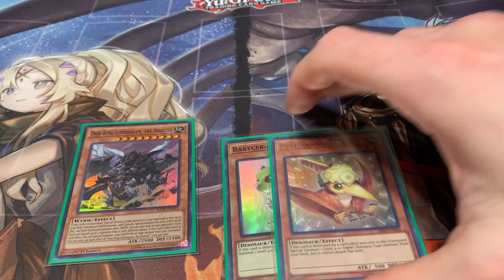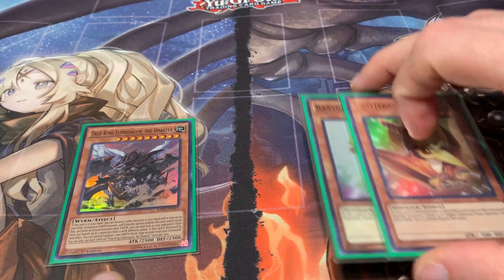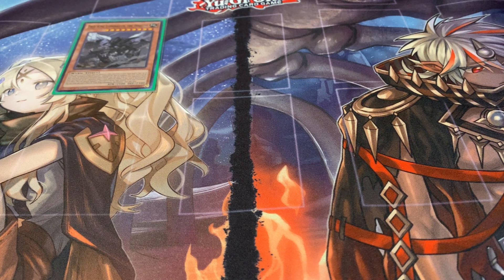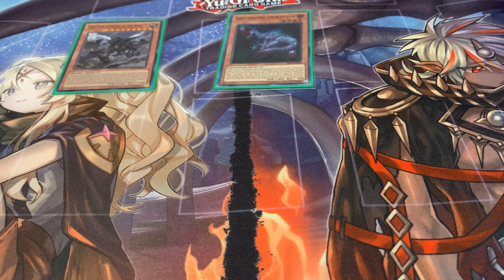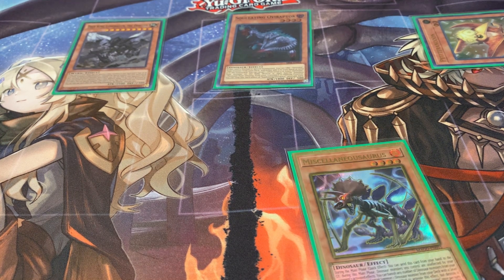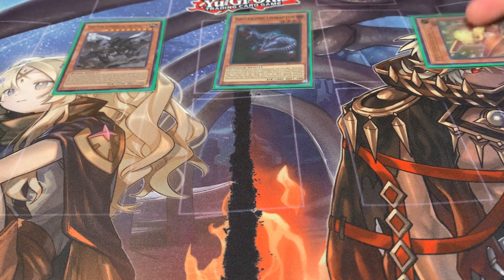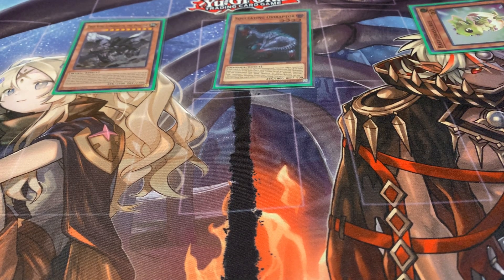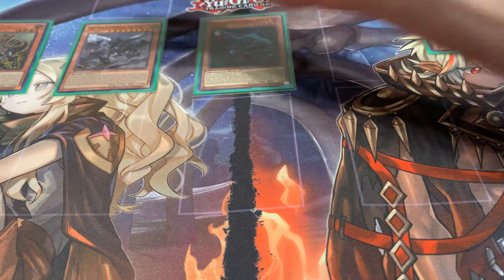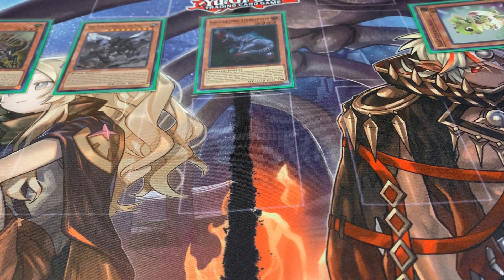So: Lithosagym effect — you pop two from the graveyard, rip three out of their extra deck, and summon. Trigger both babies — summon Overraptor and another baby, say Pteranodon. Overraptor effect adds Misk to your hand if you don't have it already. Then you OV kill the Pteranodon, summon back the baby, trigger Pteranodon, which gets your Scrap engine in rotation with Scrap Raptor. Make a habit of leaving one zone open for Archasaur because if you're going for the Naturia Beast play you need to be able to make Reprodocus to turn Archasaur into an Earth.